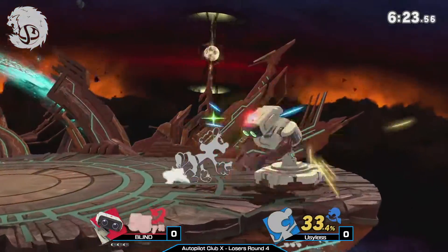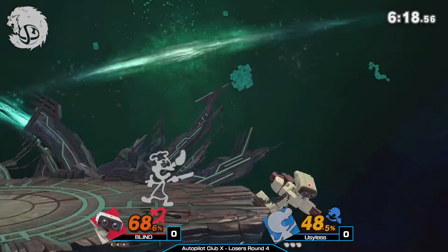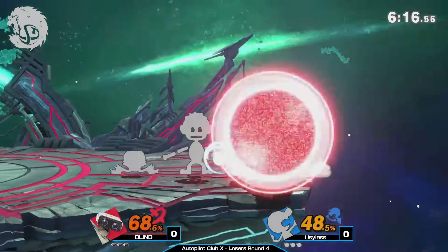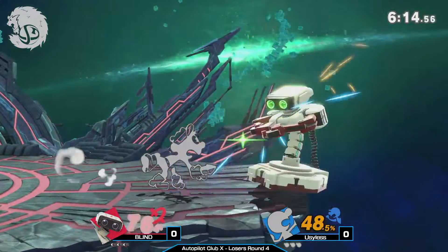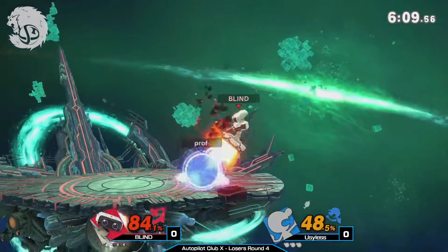We see Prof going for these Nairs of his own. Both Blind and Prof want to get their Nairs — their combo starters — on their opponent. But the down smash — this is the ledge trapping I was talking about. With the bacon and the down smashes, if you get down smashed at the ledge, you are absolutely gone.